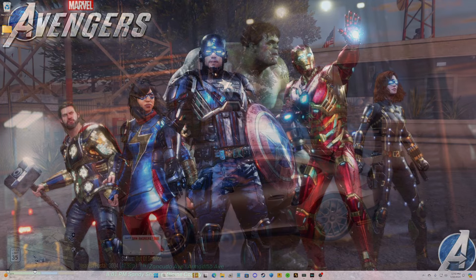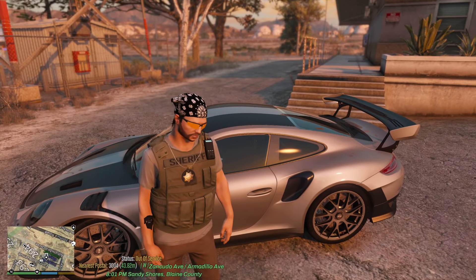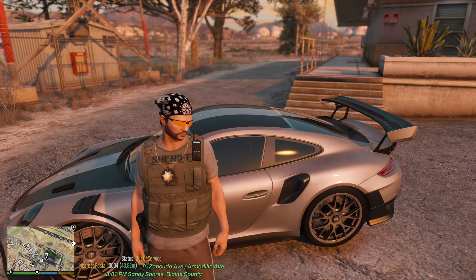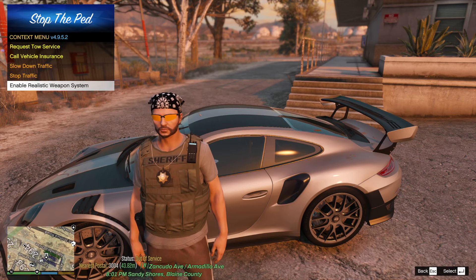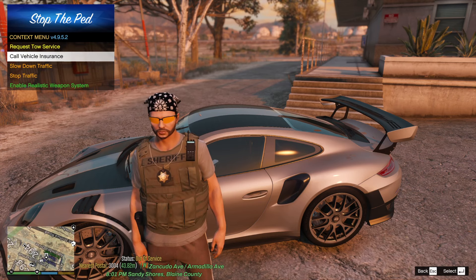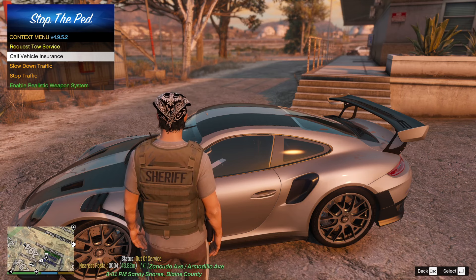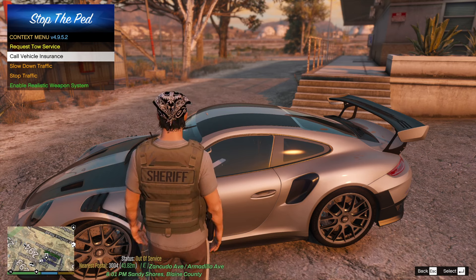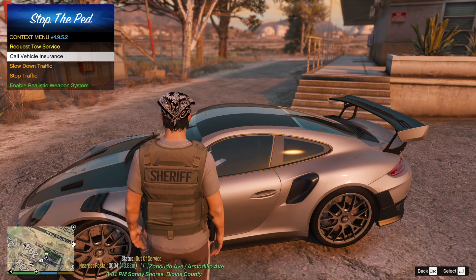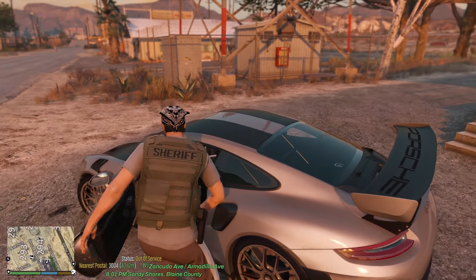Alright, it is showtime. There are a couple of different menus for Stop the Ped. If you hit your G key, it brings up this menu. When you're standing beside a pedestrian's vehicle, this menu will have more options — call for tow service, vehicle insurance, animal control, things like that. There's also another menu that only pulls up when you approach a pedestrian on foot.